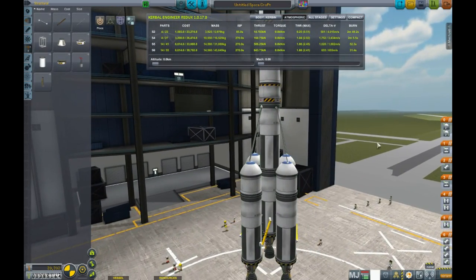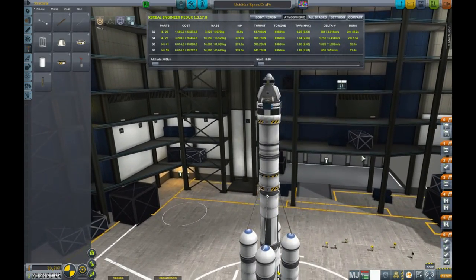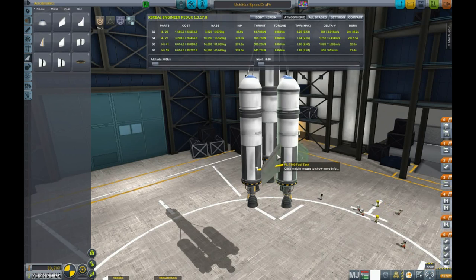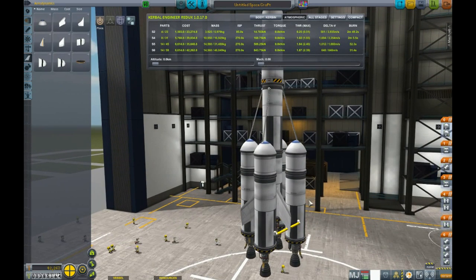This is a metric ton of delta V and just spaceship in general. We are going to need some fins — we're probably okay without them with all the swivels going on, but why not? If I have this much delta V for a lunar flyby, the fins aren't going to make or break us. Our part count is 59, and I'm glad we definitely upgraded the VAB.